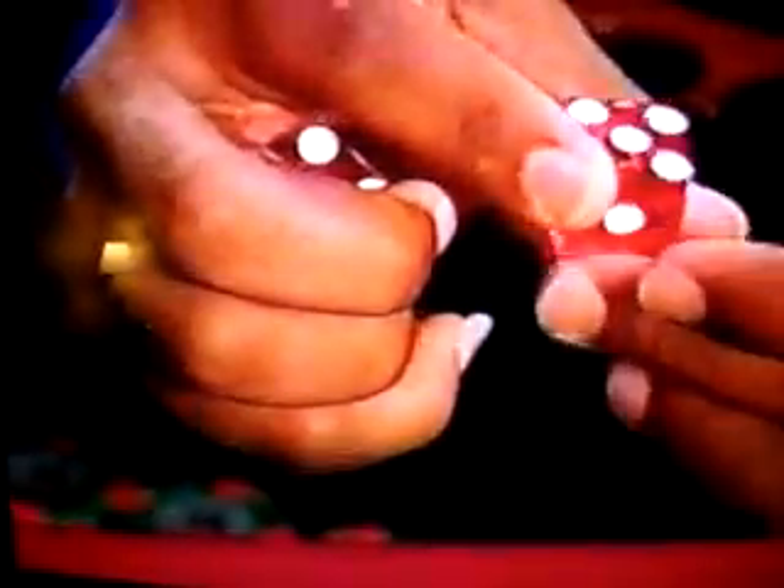Some casinos have a box person who sits in the middle behind the table and puts all the money in the box — he's in charge. He also examines the dice if they're thrown off the table. Then there's the stick person, who retrieves the dice and gives them back to the shooter after all payoffs have been made. They also call out the number on each roll and let everyone know when there's a new shooter.